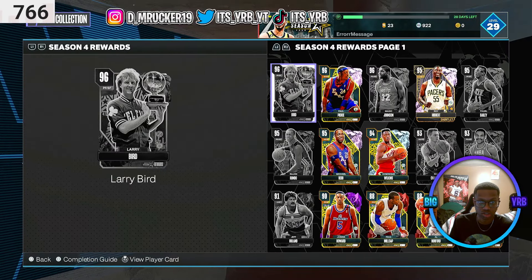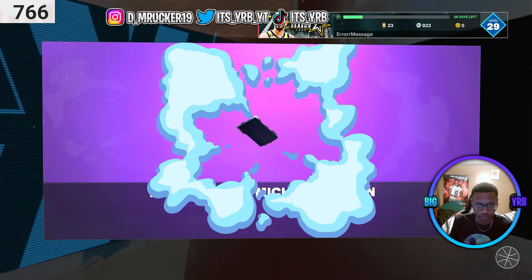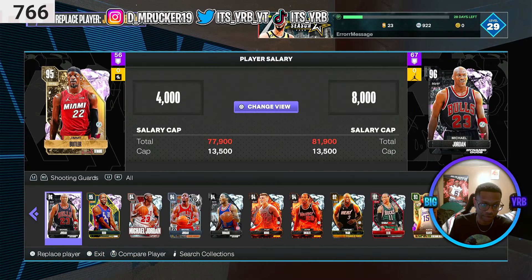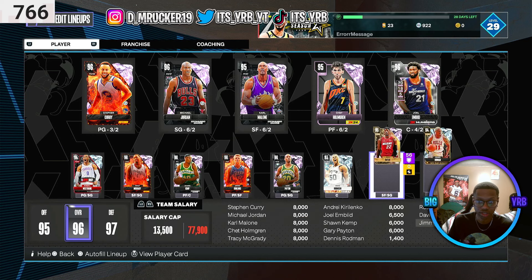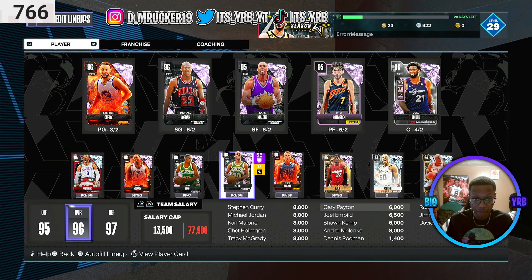Let's go pick up that Michael Jordan card. He should be in Dynamic Duos - yeah, I can't sell nobody in this, but that's fine, whatever. I just want my Michael Jordan card. We're gonna add him to the team - obviously we know who's starting now. It's Pink Diamond Michael Jordan. I'm gonna kick Paul Pierce out because I still like the Jimmy Butler card. And I almost forgot - Gary Payton! I've already played a game with Gary Payton and Sean Kemp together.